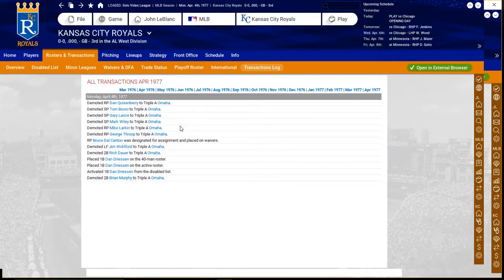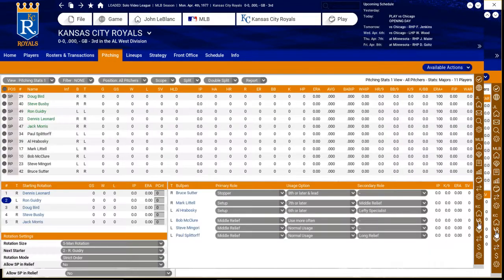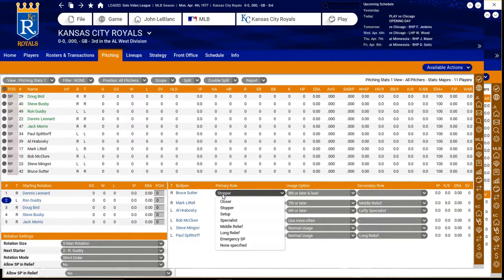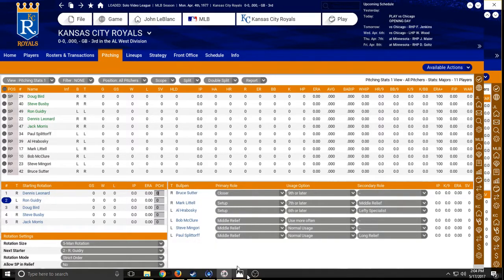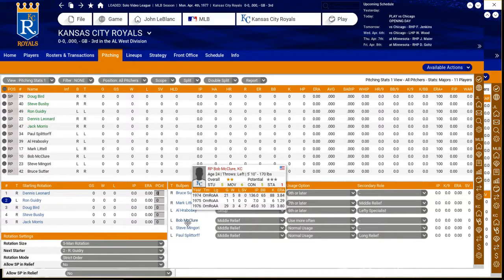Looking at transactions after spring: we put Delcanton on waivers and called Dan Dreesen up from the DL. The rotation this year features Dennis Leonard, Ron Guidry, Doug Bird, Steve Busby, and Jack Morris. Bruce Suter has assumed the closer's role, with Mark Littell and Al Herbrowski splitting setup duties as righties and lefties, and McClure, Mingori, and Splitorf coming out of the bullpen.